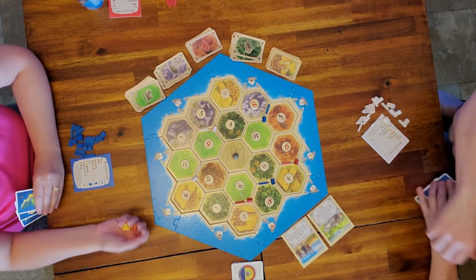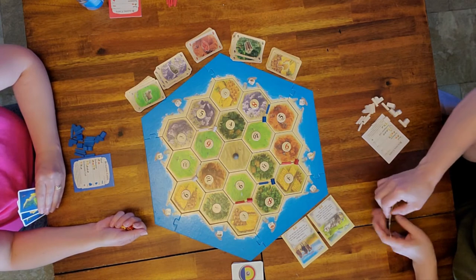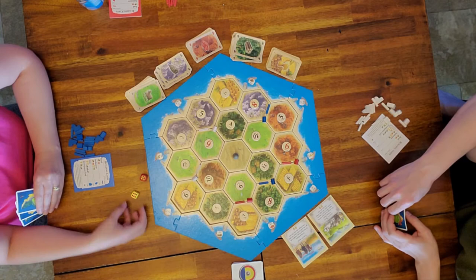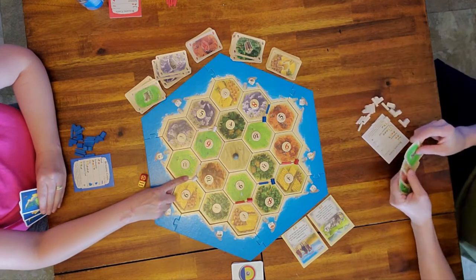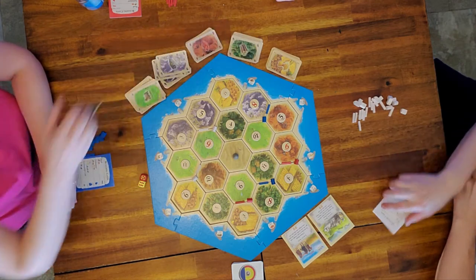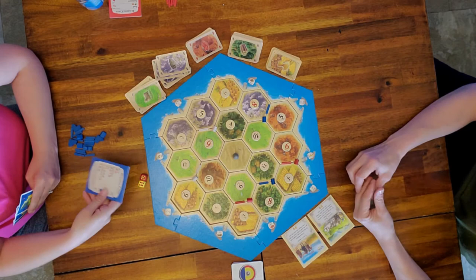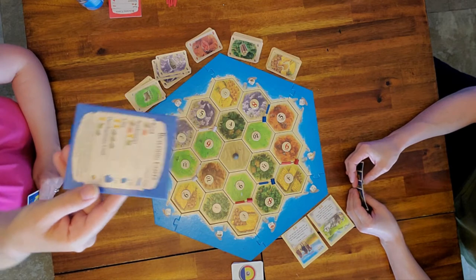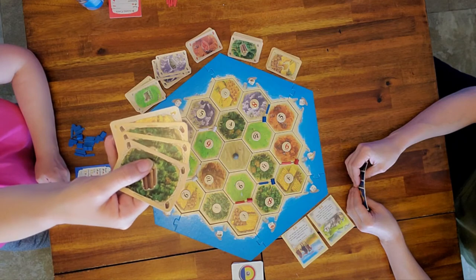The game starts and we'll walk you through the first couple of rounds, then speed it up and stop if we have anything else to explain. I rolled the dice — an 11. So anybody who has a settlement on an 11, which is white and blue, gets to pick up that resource. I pick up a wood and white picked up a sheep. You have these awesome cards that show you what you need to build each thing.